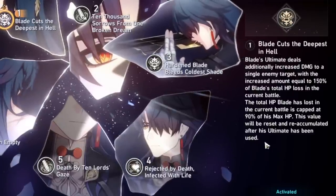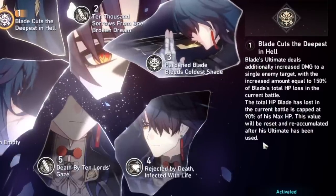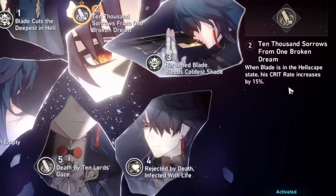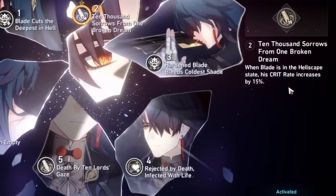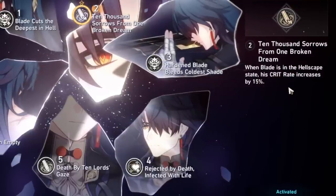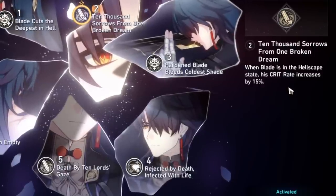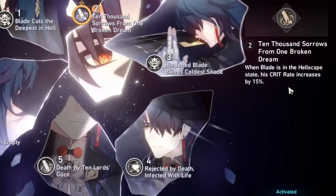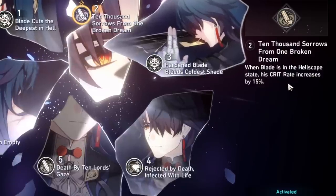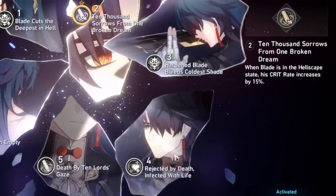Let's take a look at Eidolons — why E6 Blade is just a different beast altogether. E1 boosts ultimate damage, which is great. E2 provides a 15% crit rate. This is why Blade can reach really high crit rate with the cone and E2 passive — all he has to do is enter Hellscape state. Compare that to Seile, who also gets a 15% crit rate boost but only when the enemy is at 80% HP or less. Blade just needs to be in Hellscape state, which he is essentially 100% of the time — so this is a free 15% crit rate.